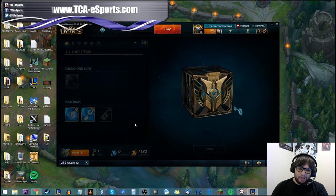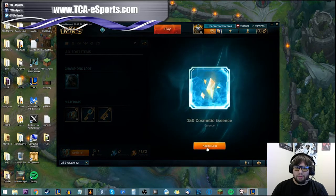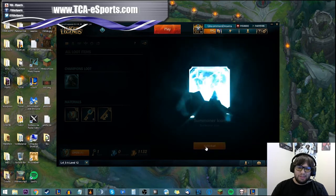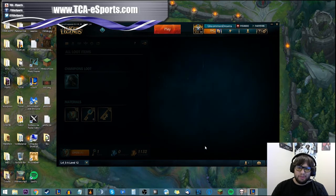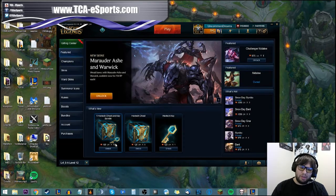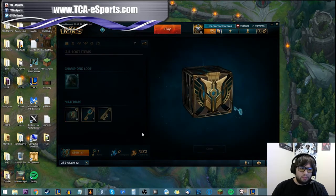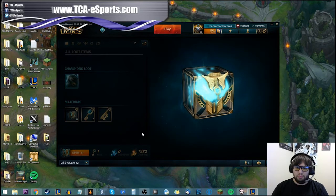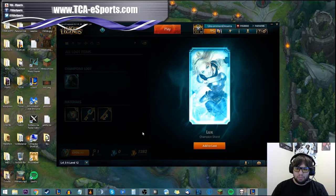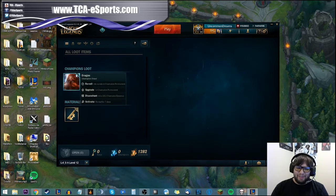Just some essences and a summoner icon. That's another thing you can get — summoner icons — and when you unlock a summoner icon this way you'll always get some essences with it. Let's look at the store and buy another one. Lux — another champion shard. Now I've got two champion shards and I don't really want to do anything with those — kind of sucks.